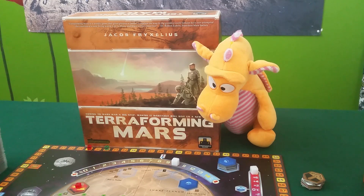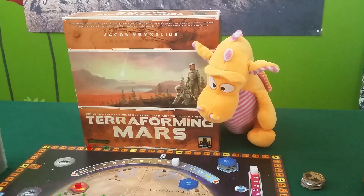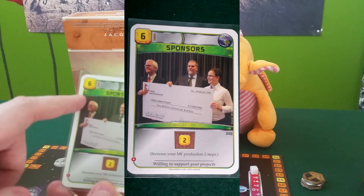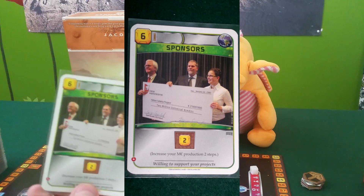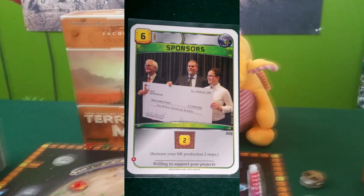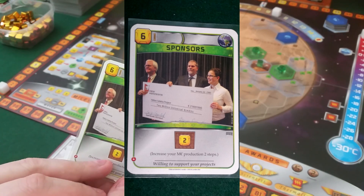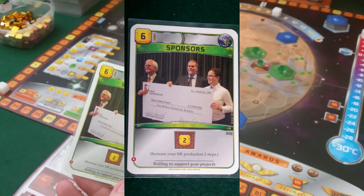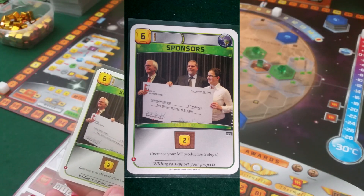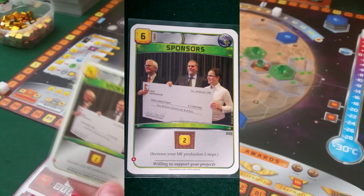Number five is quite a small card: Sponsors. Sponsors only costs six credits to get. It has the earth tag, which can be nice in some situations, and the only thing it does is increase your credit production by two. It doesn't sound like much, but what really made Sponsors get into the top five is how quick it is to make profit. It only costs six, plus three if you bought it, so nine at most — meaning it takes a maximum of five generations to make a profit.